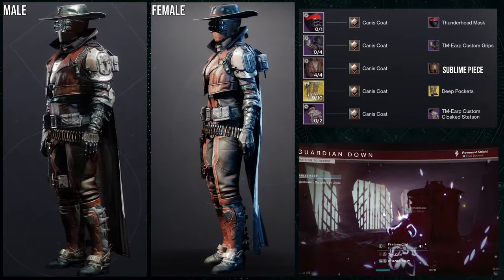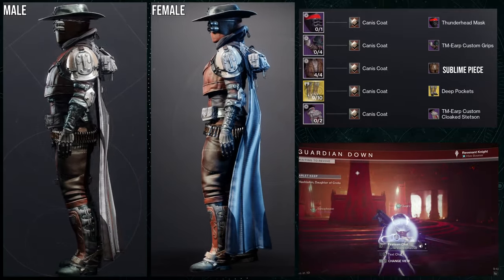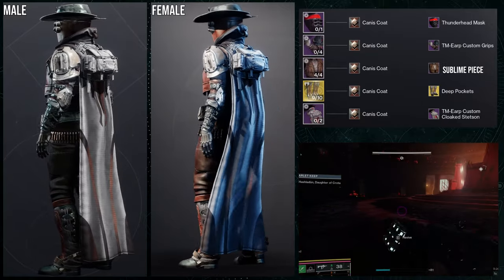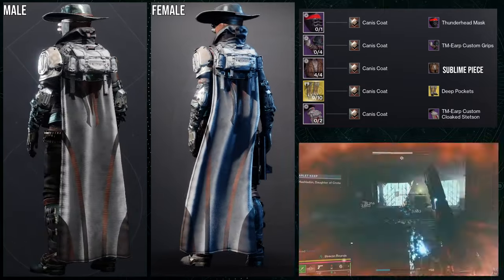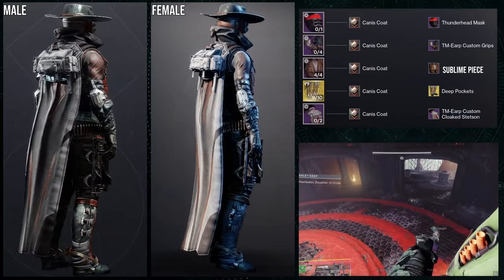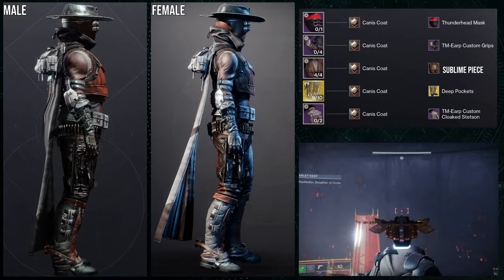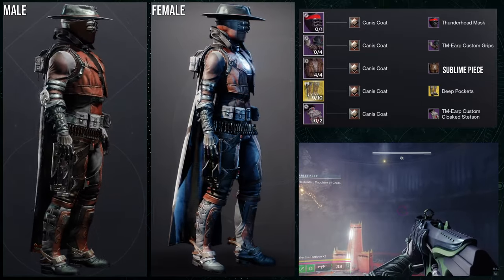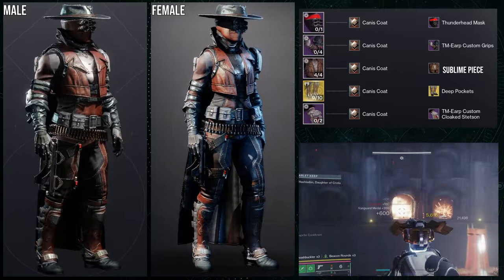For the chest piece set, it's a remix of a cowboy set I made before. Thunderhead Mask, TM Herb Custom Cloaked Stetson, the grips, and the Deep Pockets ornament for Lucky Pants. We're using the Sublime chest piece, and for the shader, Canis Coat — it combines all the colors really well. There is a slight distinction between the main chest plate and the pauldron armor, but looking at the male side it's barely noticeable.